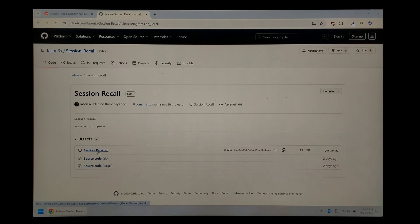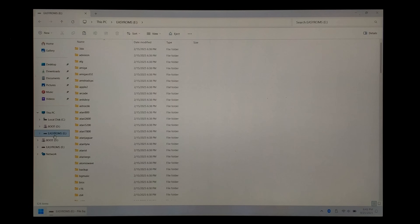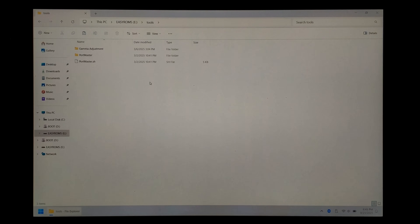Once everything's finished downloading, close off Chrome and open up your Downloads folder. Inside, you should have your Session Recall script. Copy that by highlighting it and pressing Ctrl-C. Next, insert the SD card from your R36S and click on EasyRoms to access the EasyRoms partition. Inside, go down to Tools, open that folder up, and paste the script with Ctrl-V. That's pretty much it. From here, safely eject your SD card and put it back into your handheld. You can run the script by going to the Options menu, opening up Tools, and running Session Recall.